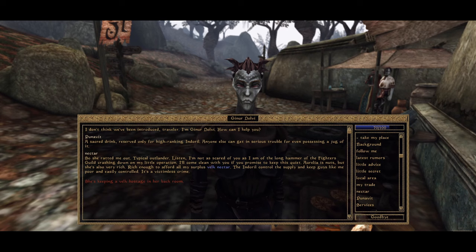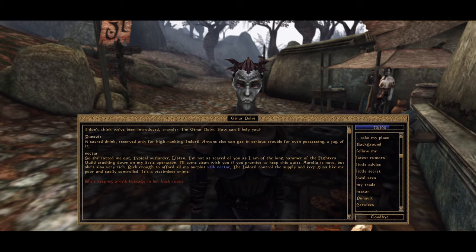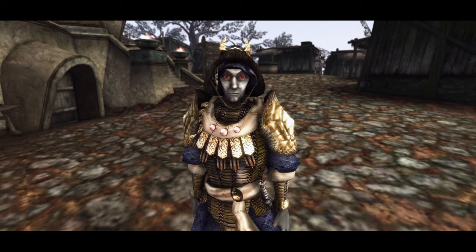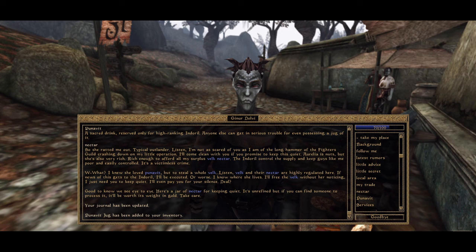Talking to Ginur will reveal some information on Aurelia and the local lore. It turns out that Aurelia was frequently using Welk's nectar supplied by Ginur until he raised the price, which caused her to literally steal a Welk for herself. The catch is that Welk's nectar, especially in a fermented form known as punavit, is highly illegal and reserved only for Indoril nobility. It has a ritualistic purpose, allowing the user to summon and communicate with ancestors. With Aurelia going all nuts and having a living Welk in her house, this could easily put both her and Ginur in a very bad situation — House Indoril doesn't play around. Once we agree to help Ginur resolve the situation, he will gift us a whole jug of punavit, thus again committing basically the same crime.